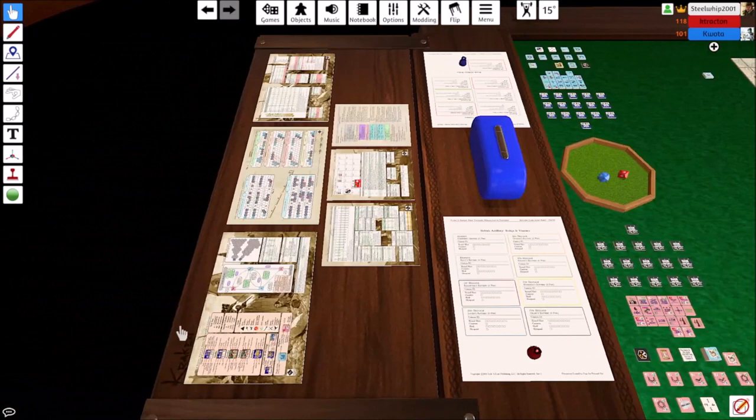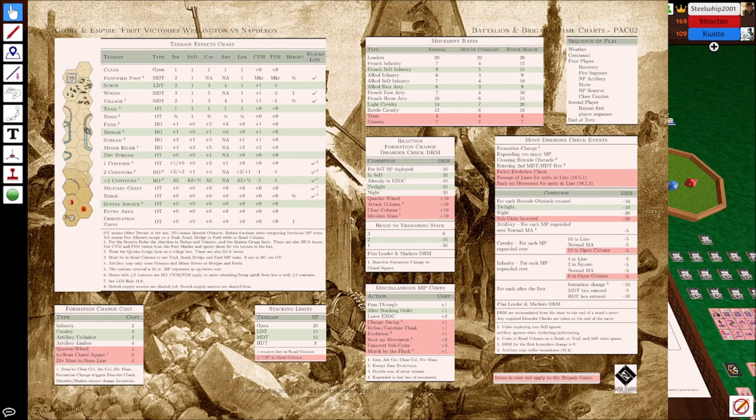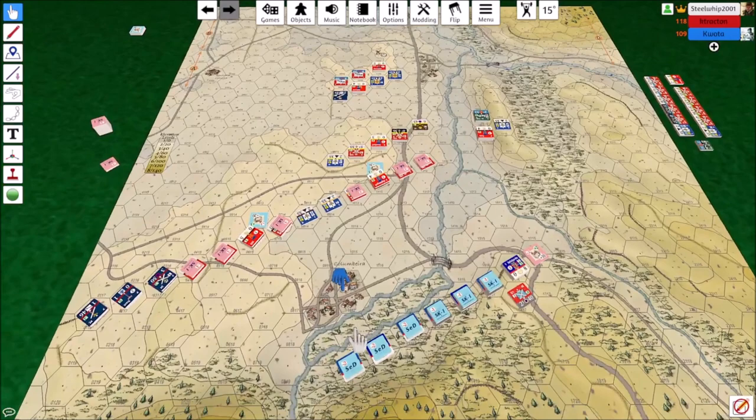Since we're going to be in LDT most of the time, stacking is 15. The villages and woods here are medium density, there's no heavy density on this map. The scrub is light, and clear is open. Stream is a hexside obstacle — plus two movement for infantry, so don't go running cavalry across that. I love that with the SED, it's going to cost them pretty much one movement point for every element except the stream.